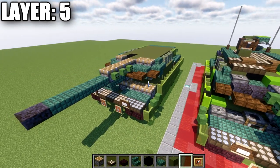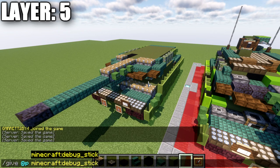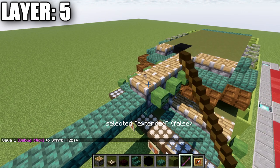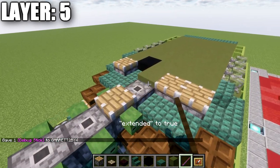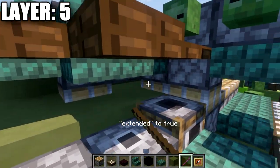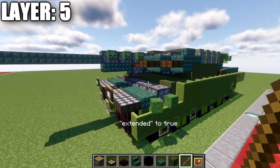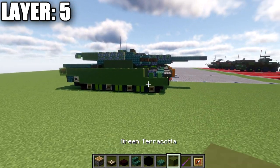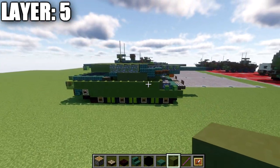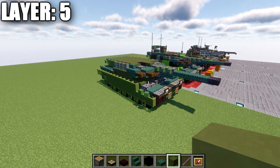For Java players, type in the command '/give @p minecraft:debug_stick'. Press enter and you'll get this glowing stick. Go to your pistons, left-click them until you get 'extended: false', then right-click to get rid of the wood portion — do this for all pistons top and bottom. This helps with the sloping of the vehicle. Once taken care of, you can see a much nicer shape created for the vehicle, with the sloping looking really good. That completes everything for layer five.